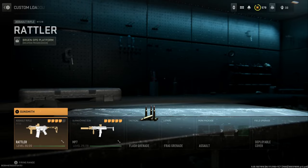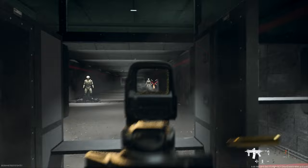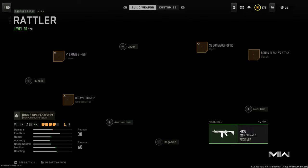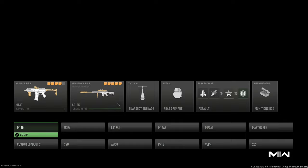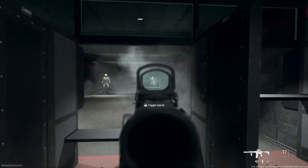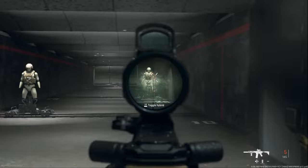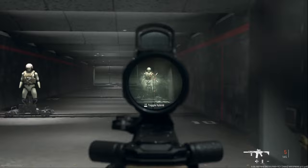Now let's go to the M13B Rattler build, take the suppressor off, and compare the sound. It's not that much of a sound difference — slightly louder with the 5.56. It's definitely not subsonic rounds. When suppressed it does seem a little quieter. You can see the recoil on the 300 Blackout version is pretty all over the place — I don't have a tune, to be fair — but it is definitely all over the place.